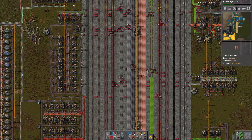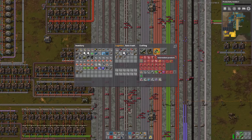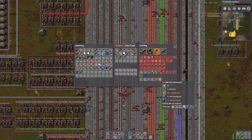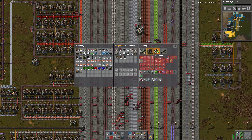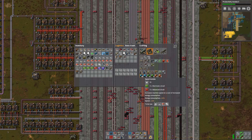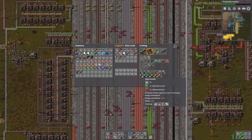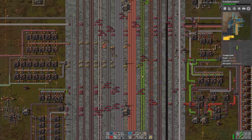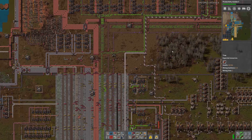Let's do just that. How many do we actually need? We need one a second — one a second should be about right. So we would need like 15 assembly machines. Let's do 16, just to be sure: 16 assembly machines, or 8 on two sides.